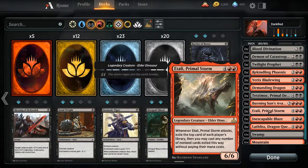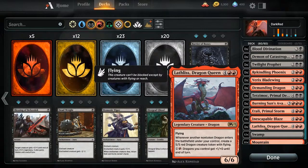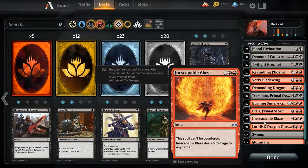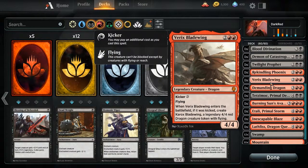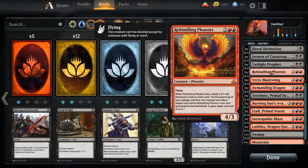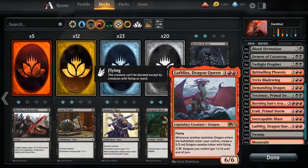Etali primal storm — I've never gotten to attack with this card so honestly it's just a removal magnet so you can play some of your better cards. Inescapable blaze because it's very cheeky to have 6 damage that can't be countered by your opponent. And finally Latlis the dragon queen who summons a 5/5 dragon token if you play another dragon. This isn't a dragon deck but I do have 1-2 dragons, and if I can boost the Varix bladewing to summon 2 dragons you can imagine how quickly the board fills up.